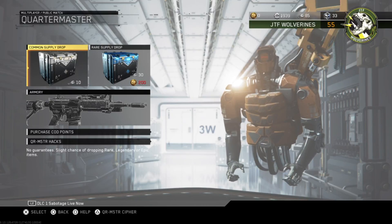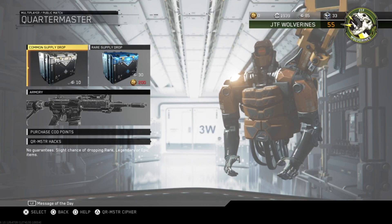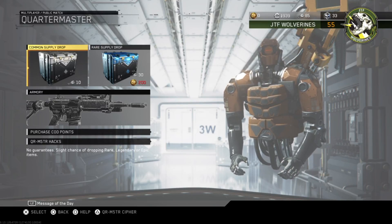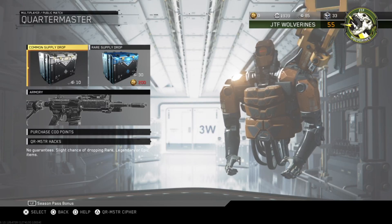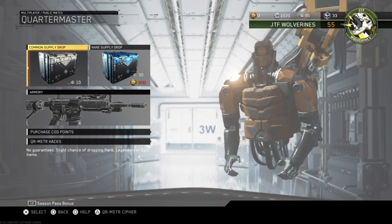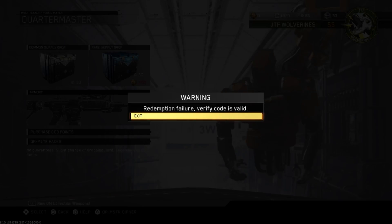You have to put in a code and it rewards you with something. I'm going to put in some test characters — T, R, F, G, then a dash, Y, T, dash, U, H, J, K — and then it'll say: 'Warning: Redemption failure. Verify code is valid.'